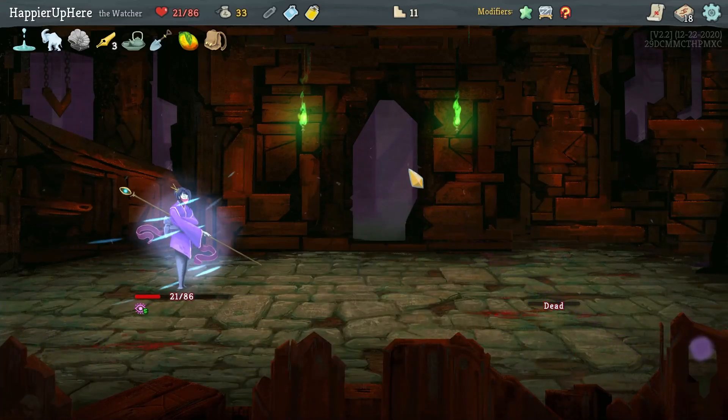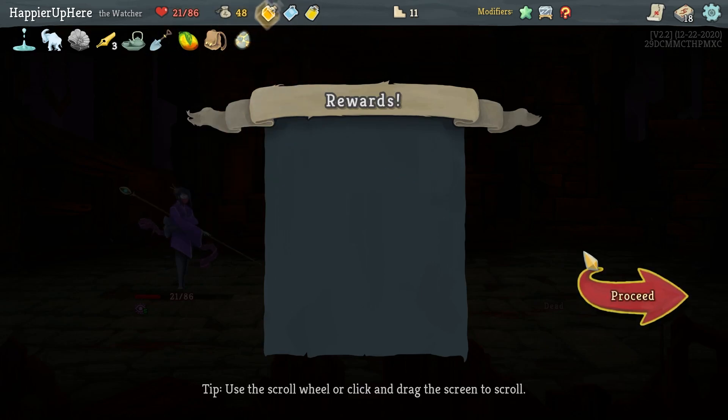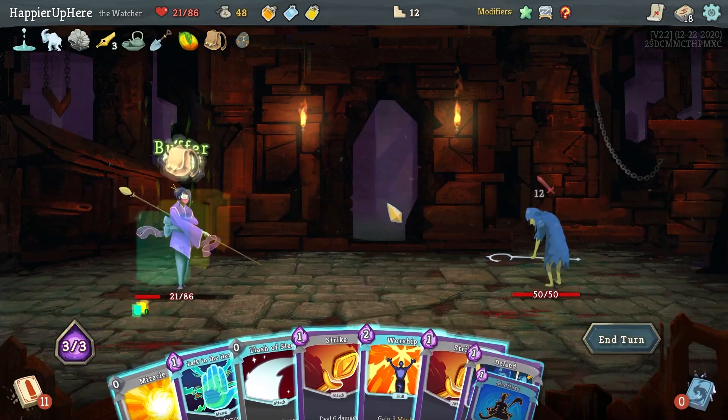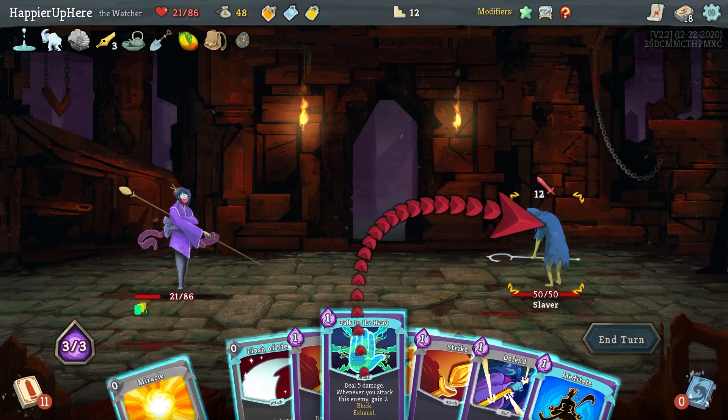Got Molten Egg — whenever you add an attack into your deck, upgrade it — as well as an Explosive Potion. I'm hoping for a Weakness Potion or something else for the Hexagost fight. Here I don't have to lose HP so let's not aim for that.